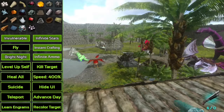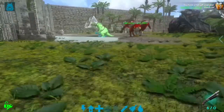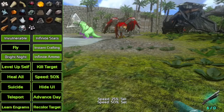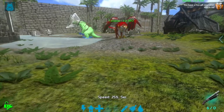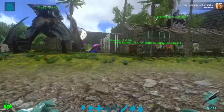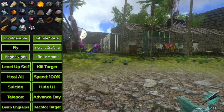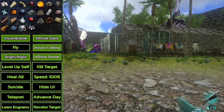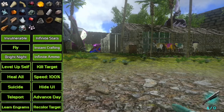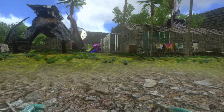Speed is another feature exclusive to single player. You press it and it changes the game speed — 400 is the fastest, and I'm walking incredibly fast and can fly across the island in no time. You can also change the speed to slower; at 25 it is extremely hard to get around. Suicide is exactly what it sounds like — it kills your character. Some people might need it if they're in PvP.